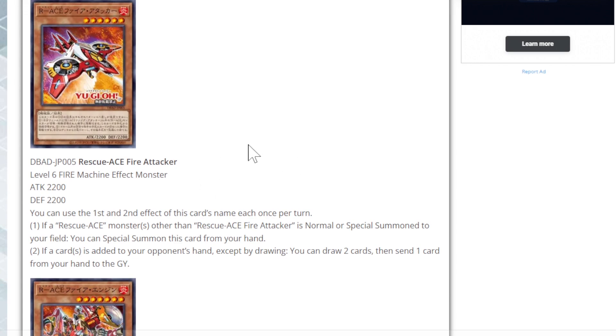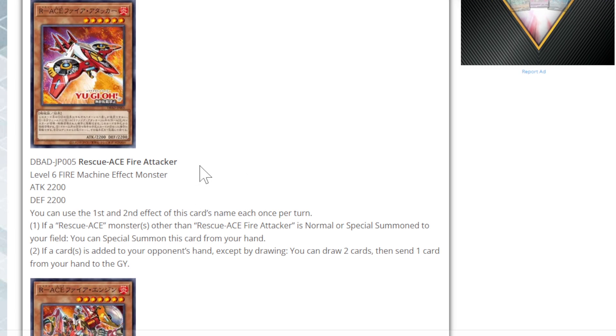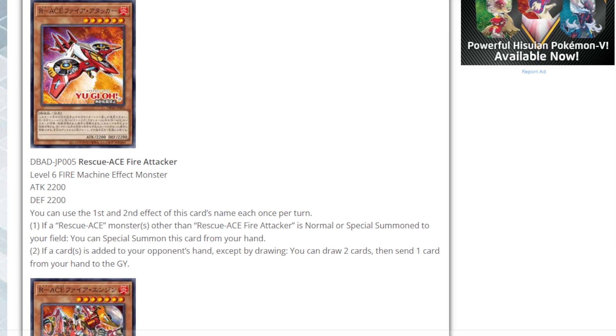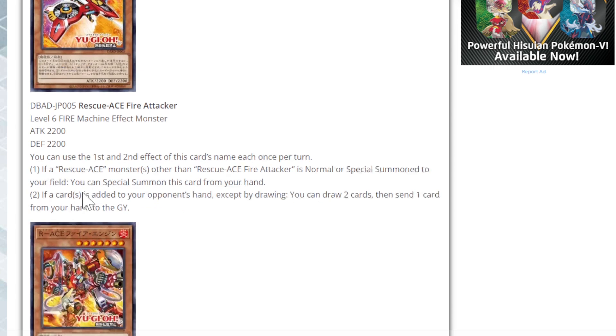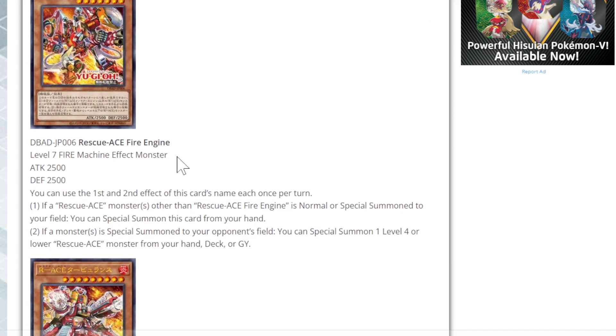Moving on to the first mini-boss monster — kind of reminds me of Cosmos with all this tagging-out stuff — Rescue Ace Fire Attacker: Level 6 Fire Machine effect monster, 2200 attack and 2200 defense. You can only use the first and second effect once per turn. If a Rescue Ace monster other than itself is normal or special summoned to the field, you can special summon this card from the hand for free. If a card is added to your opponent's hand except by drawing, you get to draw two cards and send one card from your hand to the graveyard.